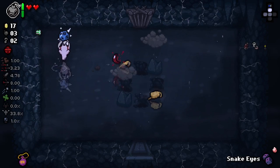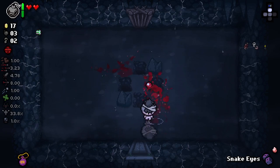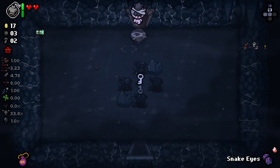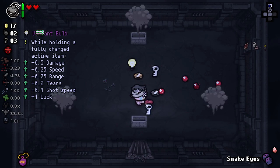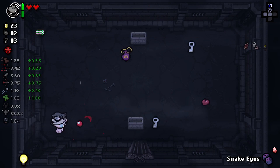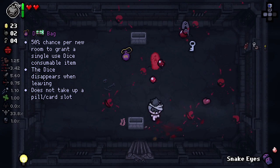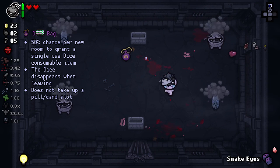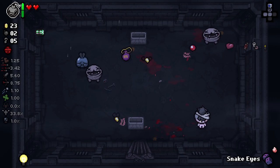I'll pop a D12 here by the way. I love the new dice sprites with the dice bag — I don't know why, but it just fits so well. Two stone chests here. Ooh, Vibrant Bulb. I'm sorry, dice bag, but Vibrant Bulb — it's just too good. Especially considering our spacebar item is one that I don't feel like we're required to use every room, so we're going to be able to keep extra charge reasonably often.